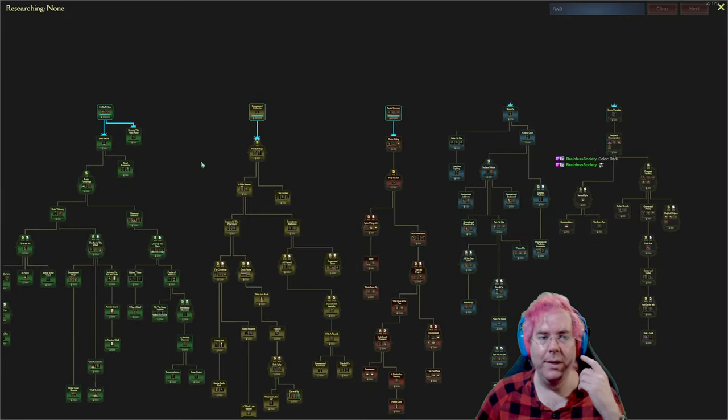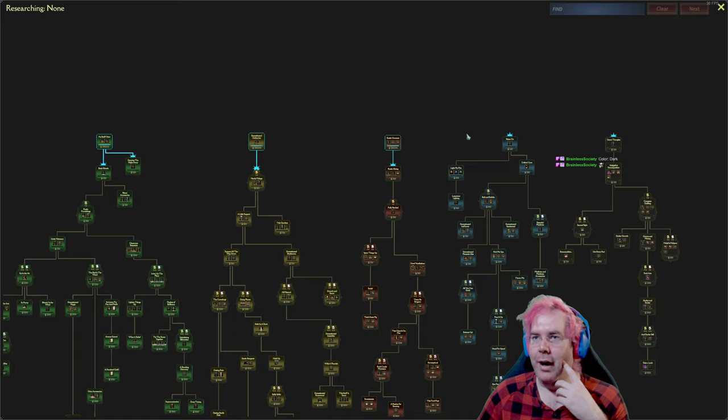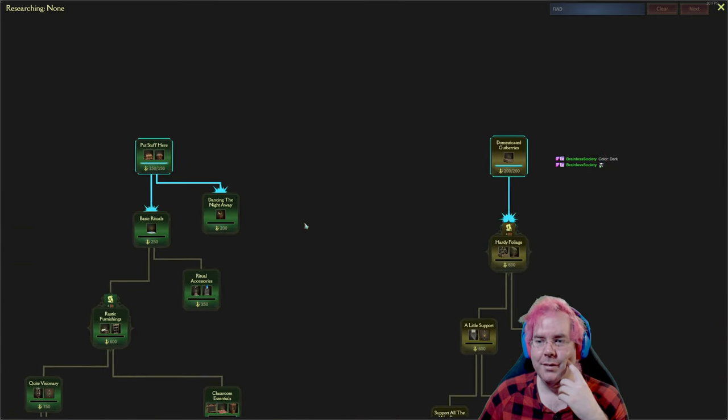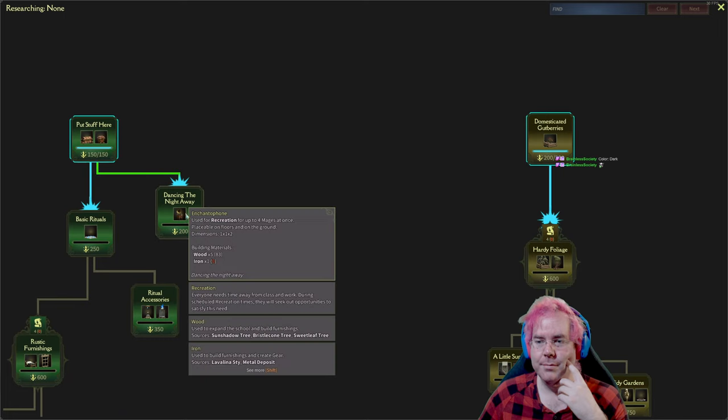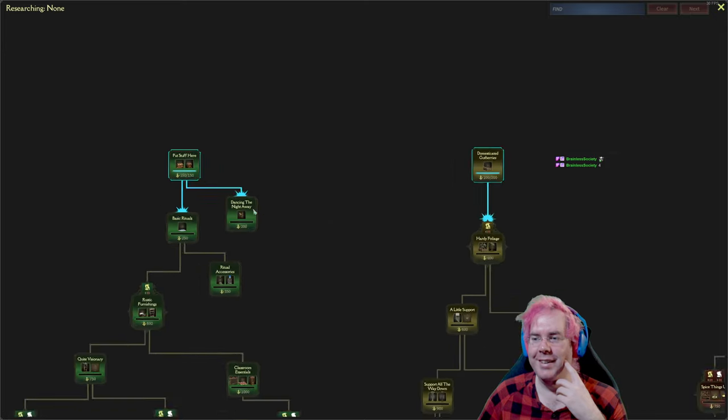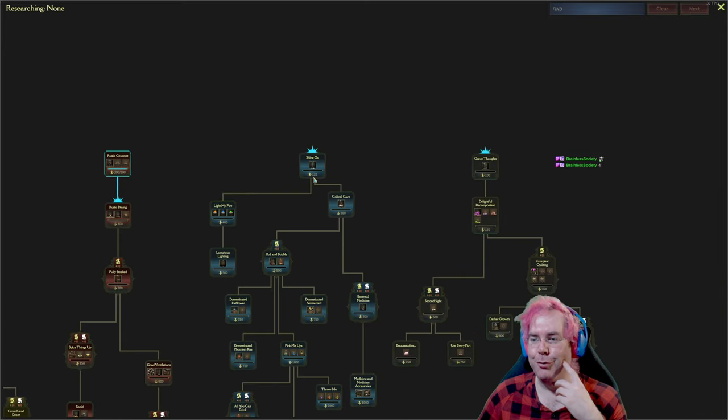We should pick something though. What are we going to start with? I'm going to go for an enchantophone — for recreation or basic rituals like hiring and graduation. Four. Two, three, four.